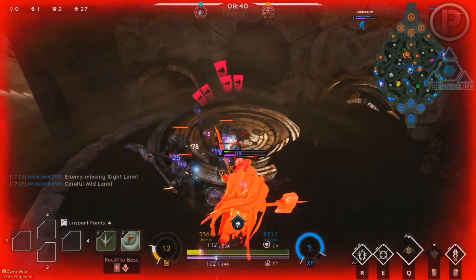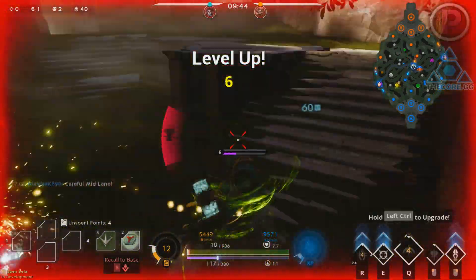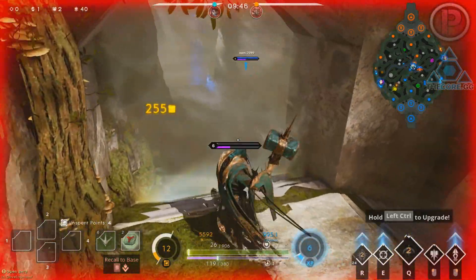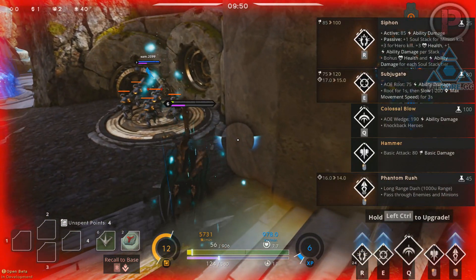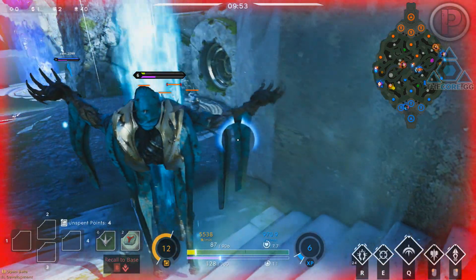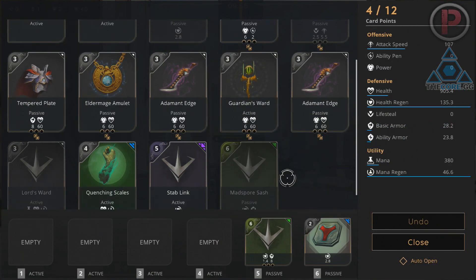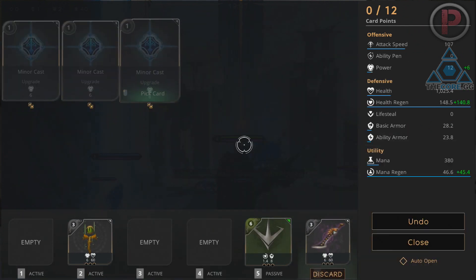Hunter's Guile is in the growth affinity, so which heroes could use it well? Any type of tanks like Sevarog, Kanabi, Rampage, supports like Muriel or Dekka, or even Sparrow or Yin. I would currently only use Hunter's Guile against an Aurora or Faze's blind if you are a melee hero. Same goes with Purity Sensor being an order-only card — best used on supports like Dekka, Narbash and Muriel. On any other type of hero it's not worth it.